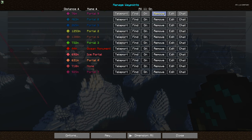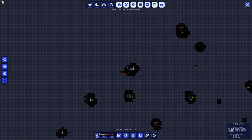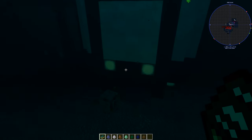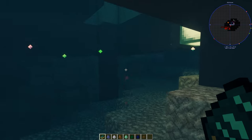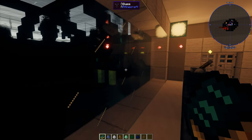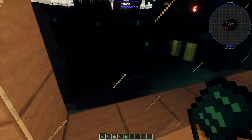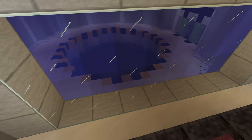I will put the locations of the portals — portal nine location and some others — in the description. Let's go into this one and see how it works. We've got to swim down. We would get attacked here, guys — this is not the one to go to. Perhaps I should just turn shaders off a minute. Right, guys — there's the portal.